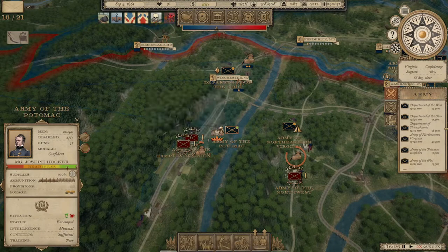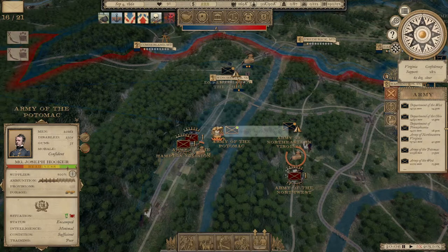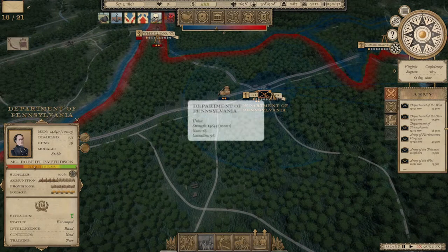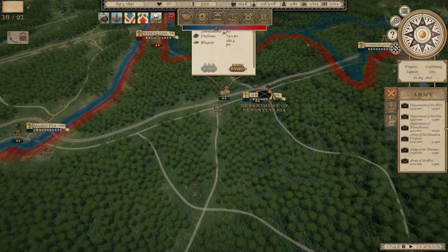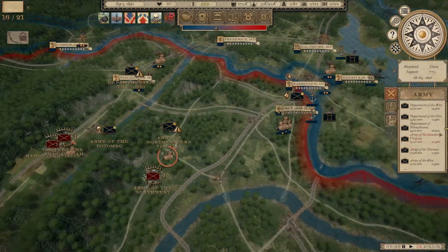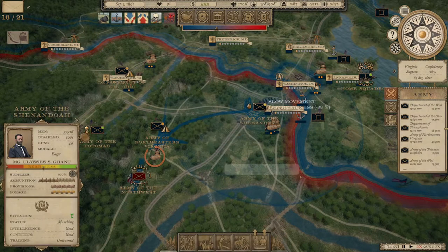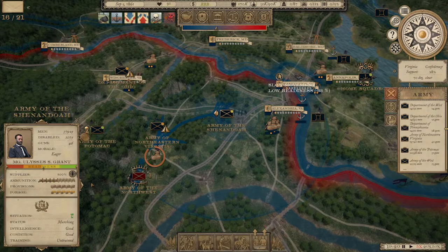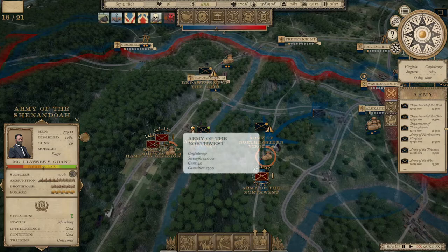The Army of the Potomac is right here — 20,000, plus 14,000 and 7,000. His readiness is still garbage, but there's a supply depot — let's upgrade it. And here comes Ulysses S. Grant. I'm very excited for this — I think this is going to be a game changer for us, at least in terms of the combat we've seen in central Virginia.